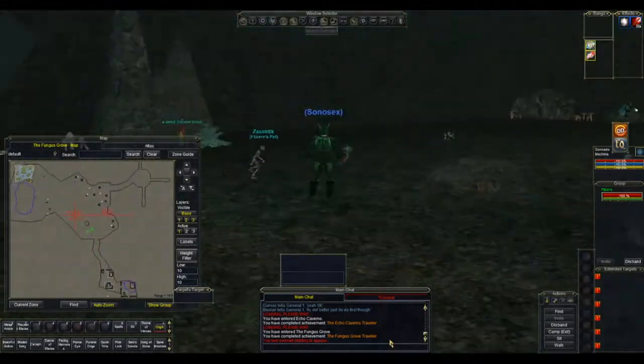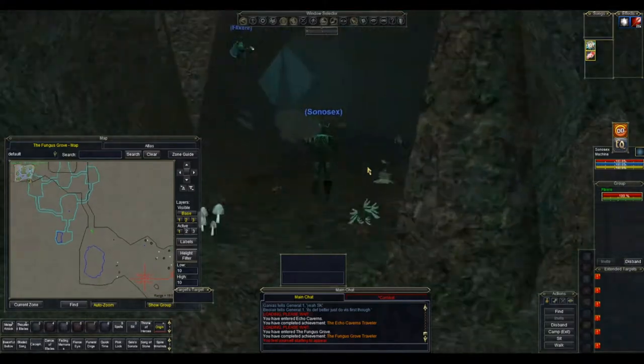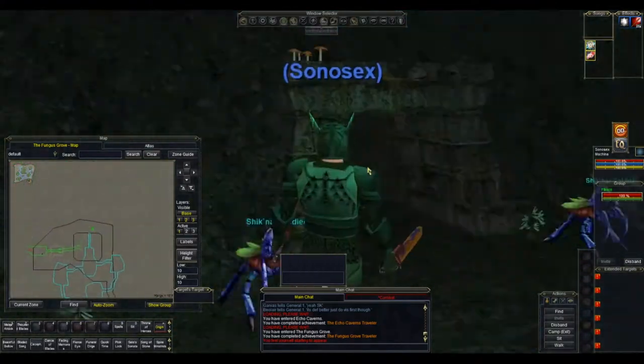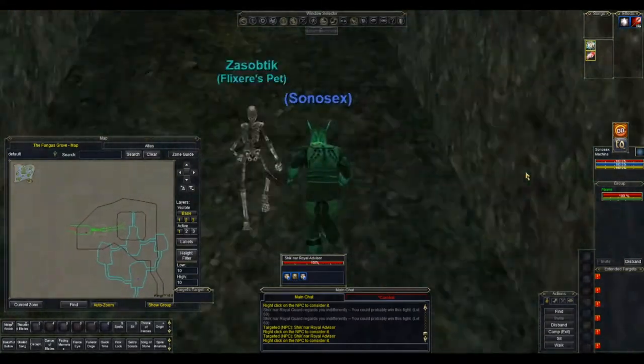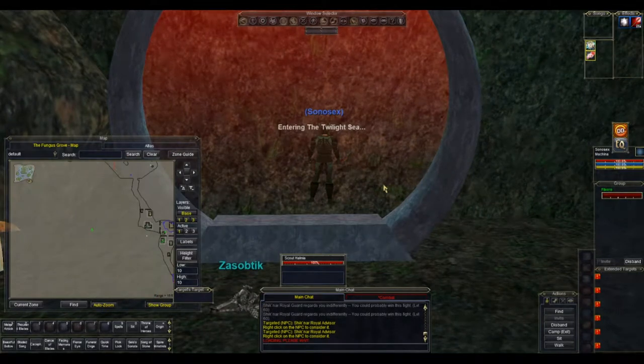When you get to this wall here, stick as close as you can to the wall to avoid aggroing any of the see-invis mobs. Then heading all the way north, round past this cave — which I'm sure will be useful later — up the ramp on the top of the hill, which takes you into this little cavern. Click on the ring and that'll take you into the Twilight Sea.